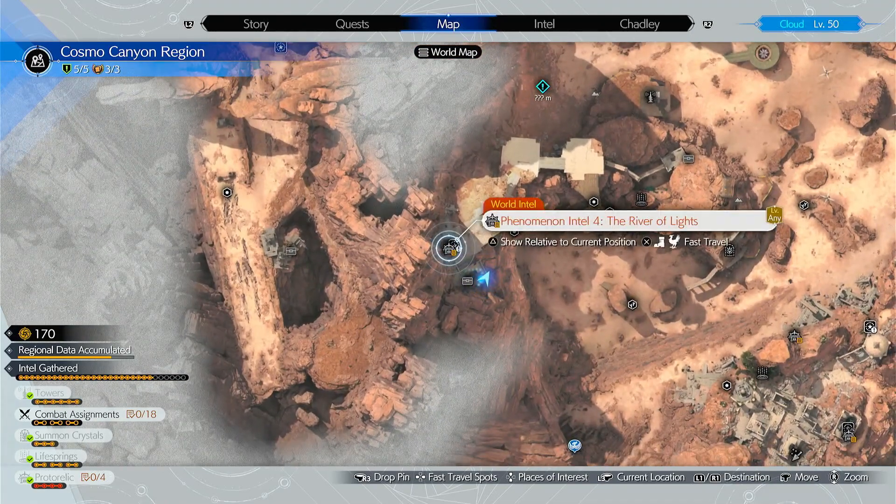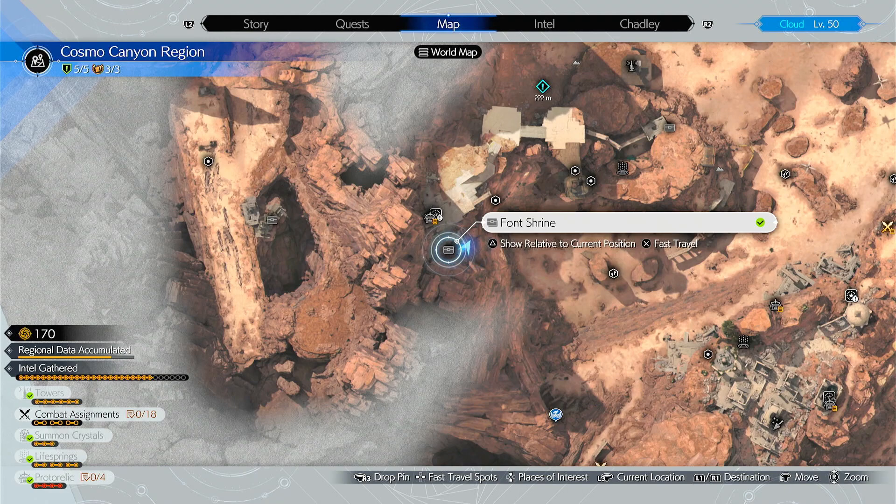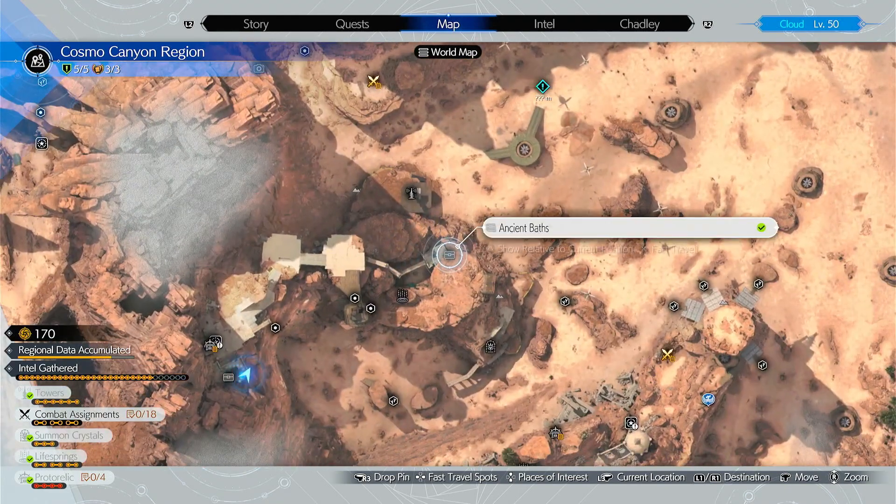Once you get to this Proto Phenomenon Intel 4, you can actually get another one right there. And there's also another one right in the beginning.